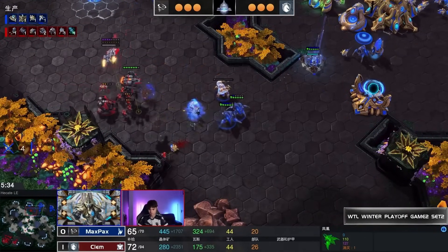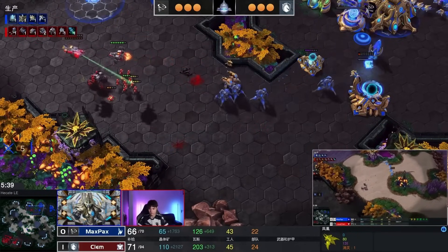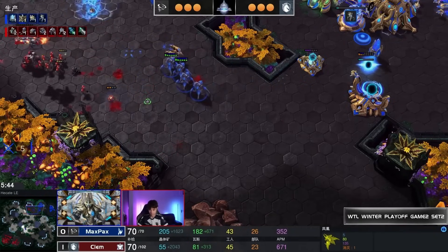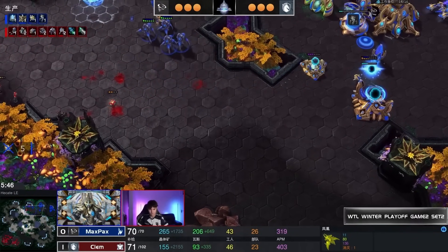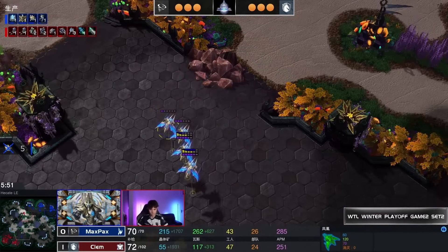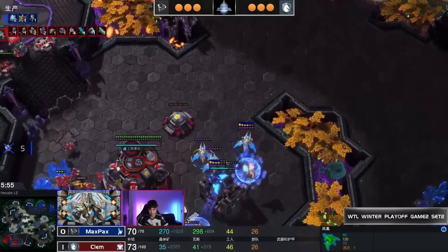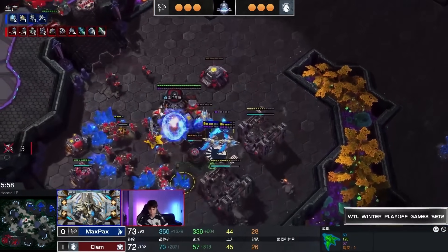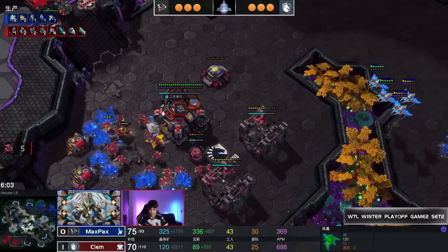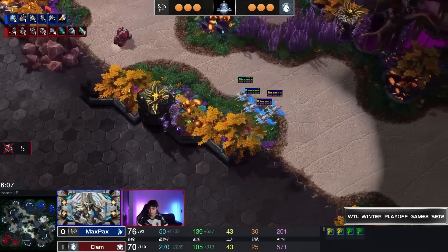A Widow Mine goes off. One of the Widow Mines gets brought to the back using a Medivac to make sure it gets there successfully. Stalkers and the Immortal push forward — need to be careful with those Stalkers near the Widow Mines. Plus One attack and Stimpak are coming through along with Combat Shield. The Phoenix go for five SCVs in total.